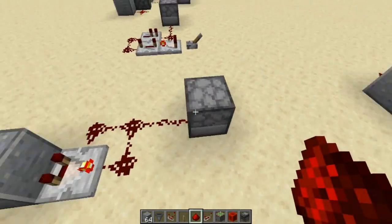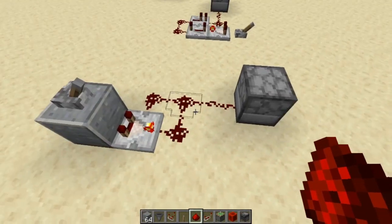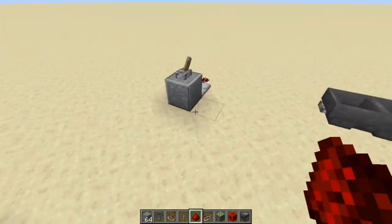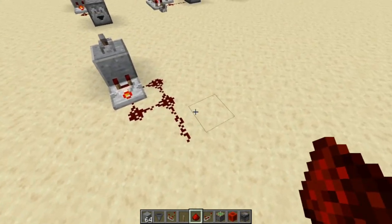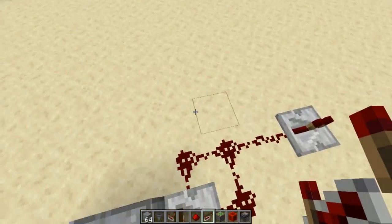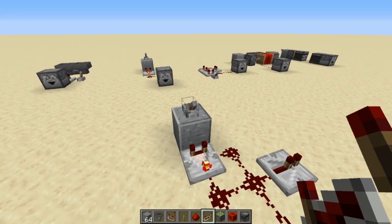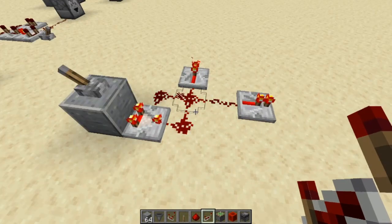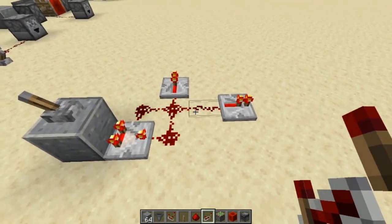One trick is — see how this is one redstone dust away from that right there? If I were to put this just right next to it, it's not going to work. Let's demonstrate that over here with a repeater. We're going to take a repeater and put it there, and we're going to take another one and put it here. Now if you turn that on, this one's just going to stay lit because it's too close. It needs to be at least three redstone dusts away from it.